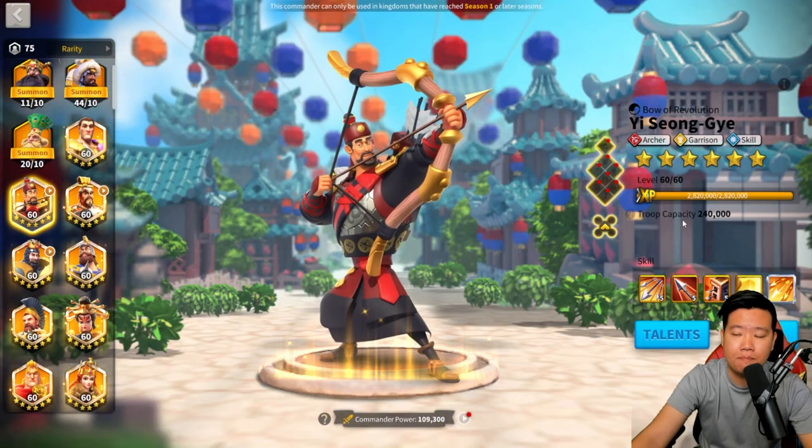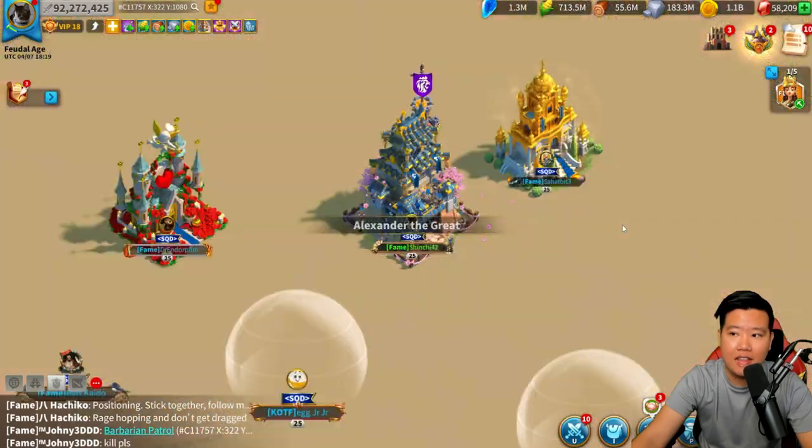YSG is a very simple commander that you can get in the early stages of the game. A lot of free-to-play players will get YSG, and I highly recommend for everyone who is still starting in 2023 to get Yi Seong-Gye and max out this commander because he is really great — he has an AOE skill damage.